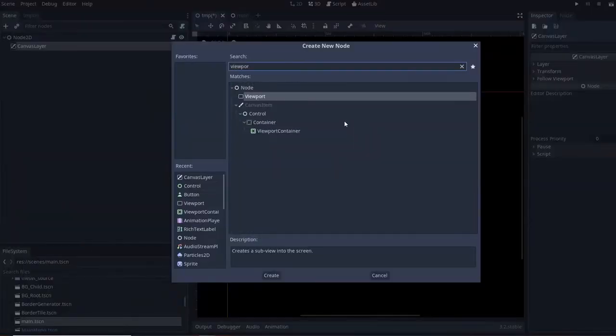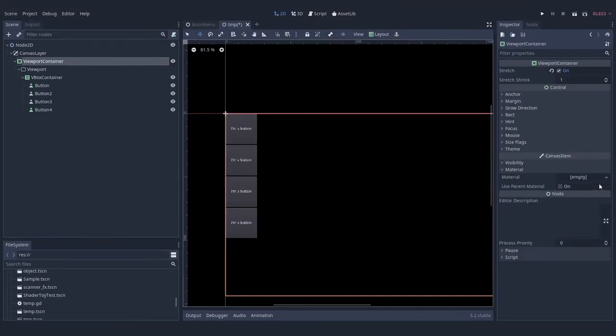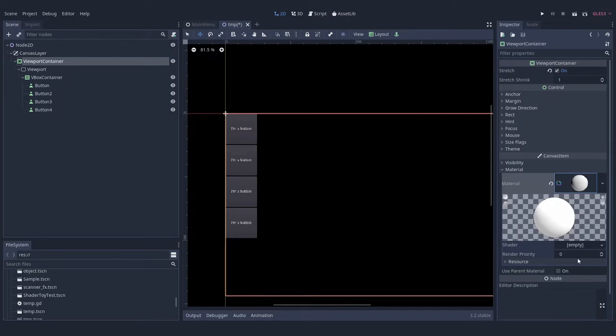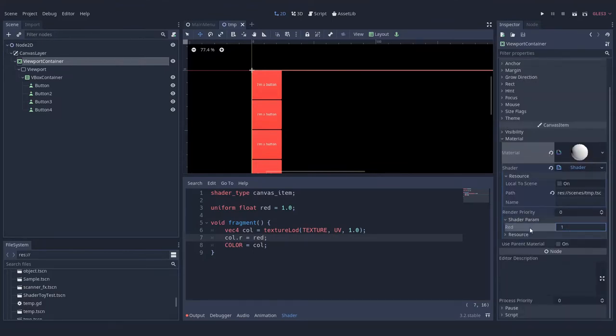Since I didn't want to apply a shader to each UI element separately, the only solution left was to apply it globally using a post-process effect. Doing post-processing in Godot is pretty straightforward: you need a ViewportContainer with a Viewport attached, and all the children of the Viewport are rendered into a texture. I put all my menus inside the Viewport, it renders everything into one texture, and then the ViewportContainer renders that texture on screen like a normal sprite — and you can attach any shader you want to it.